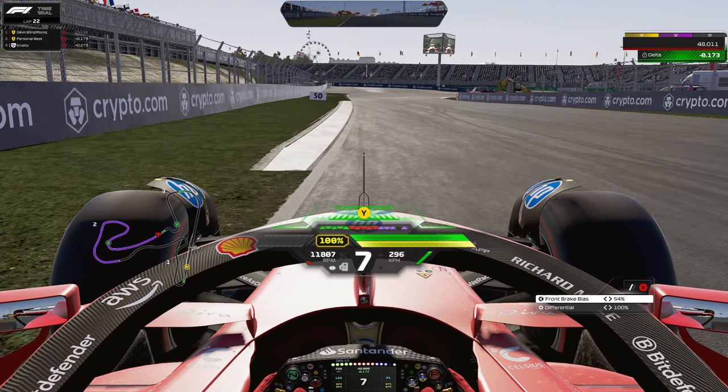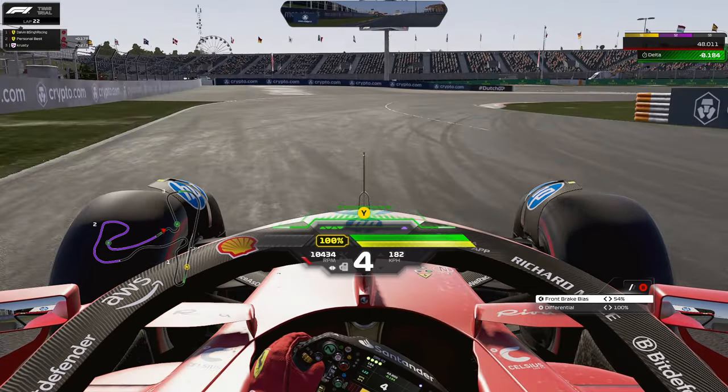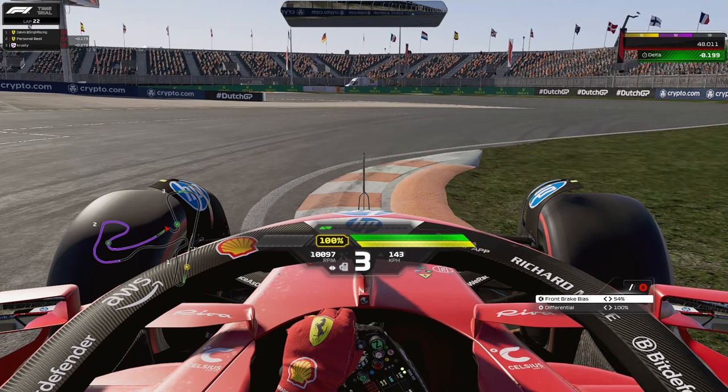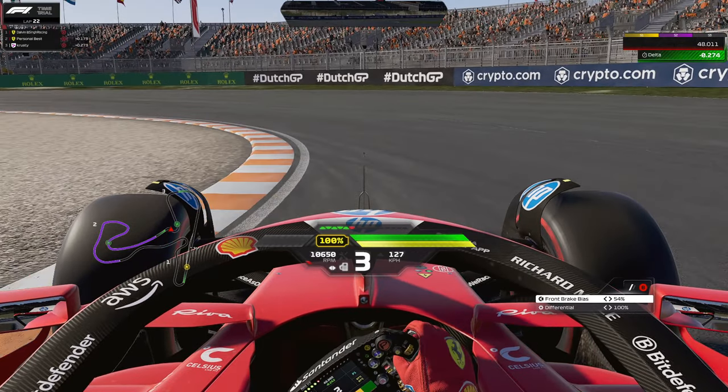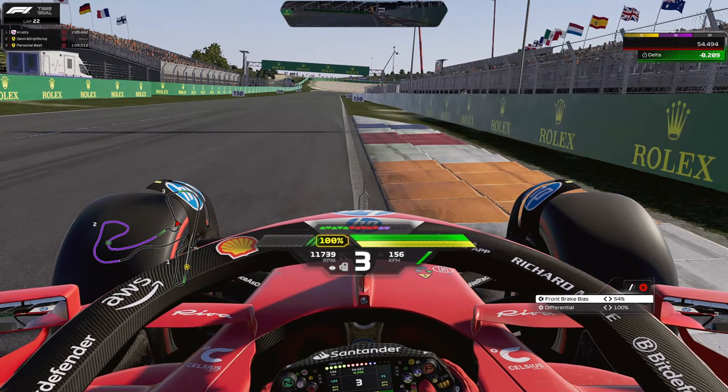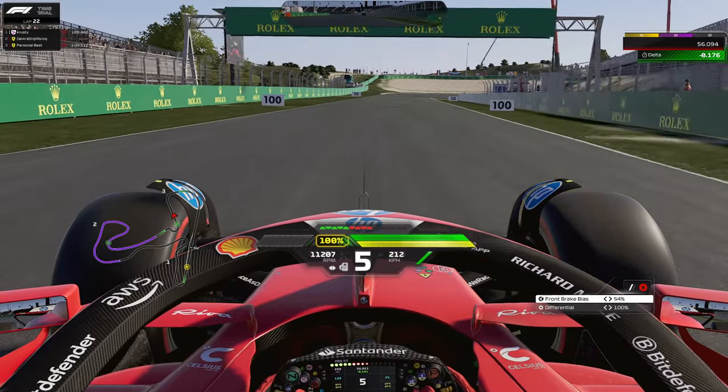Use the 50-meter board or the blue toilet as your braking reference — just a light tap on the brakes to get the nose turned in to the apex, maybe down to third or fourth gear. On the exit, be aggressive with curb usage but not too much — half a car width is just nice, otherwise you can bottom out quite easily. DRS open, now bring the car to the left-hand side and prepare to brake right at this curb. Brake in a straight line down to third gear and take as much curb as possible on the right-hand side.